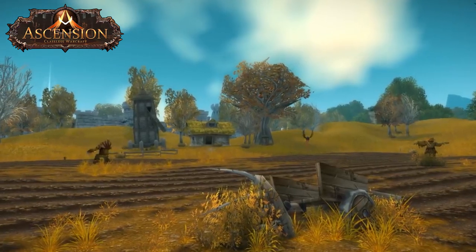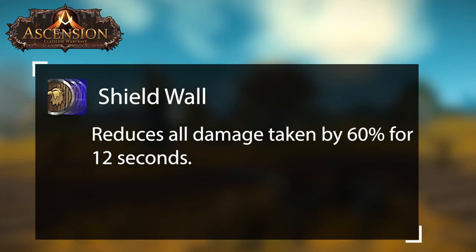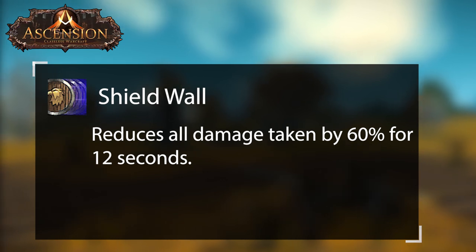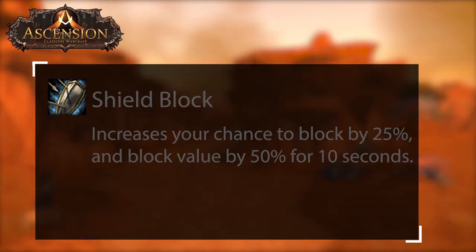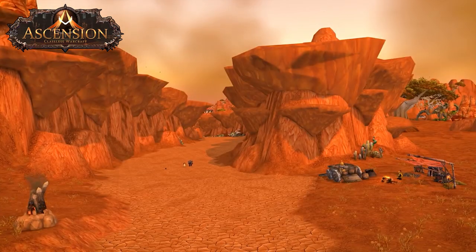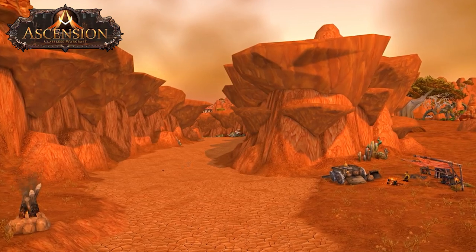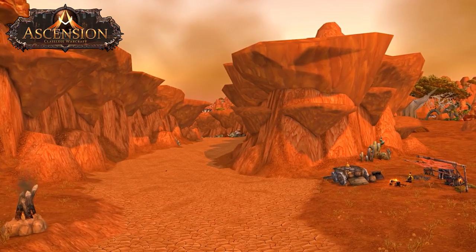Lastly, shield tanks have the following abilities unique to them. Shield Wall is a great defensive that gives excellent negation for 12 seconds, however it does have a long 5-minute cooldown. Shield Block is the bread and butter of most shield tanks and is a must-grab. When leveling and selecting your starting abilities, these are great additional options to look for — just remember that some are better for different tanks or might only be usable by specific ones.